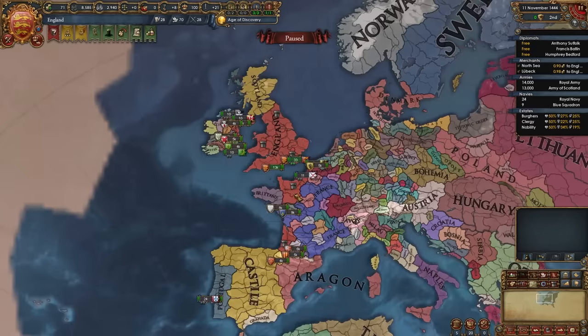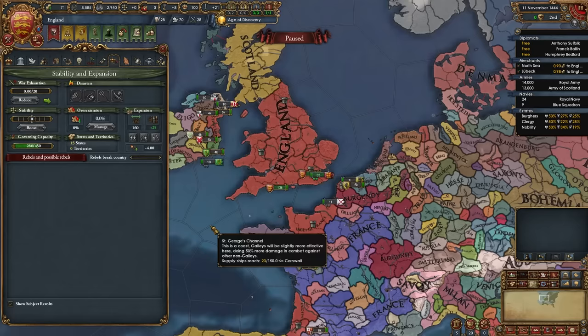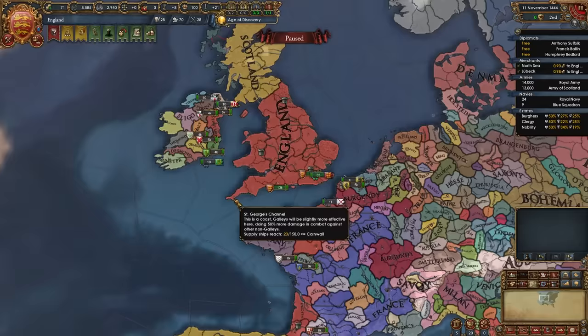England starts off primarily located on the island of Great Britain with some holdings over in Ireland and in the region of France in the south and the north. Even though England is such a powerful and popular nation, many newer players are deterred from playing it due to fighting France super early with the Surrender of Maine war, and the War of the Roses disaster which starts ticking almost as soon as you unpause.